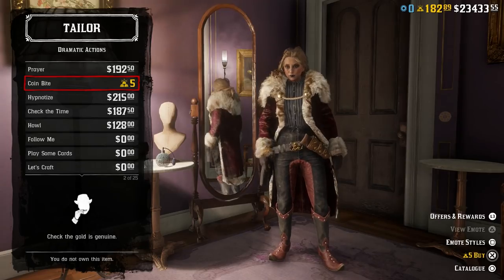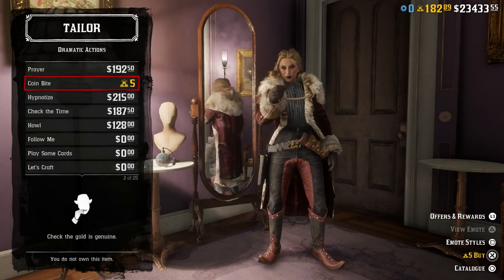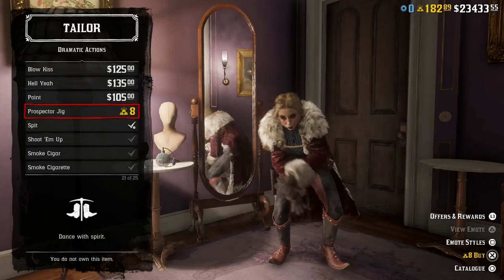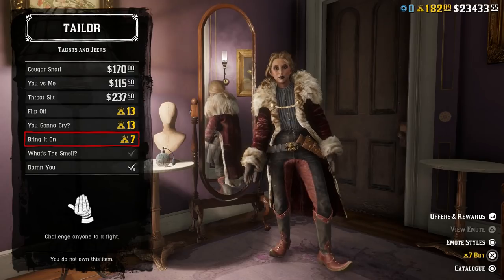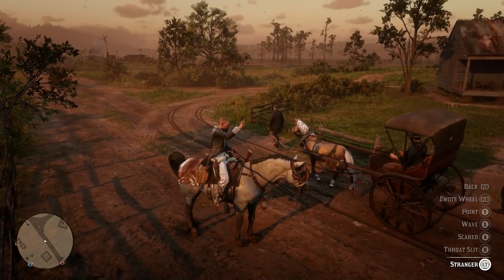Very similar to this is point 11: any emote item that can be bought with gold. There's not as many as hairstyles, but you still have quite a few — coin bite, flex, prospect jig, gentle wave, I'm here, flip off, you're gonna cry, and bring it on. All of these vary in gold price, but it is extremely rare for anyone to use emotes.